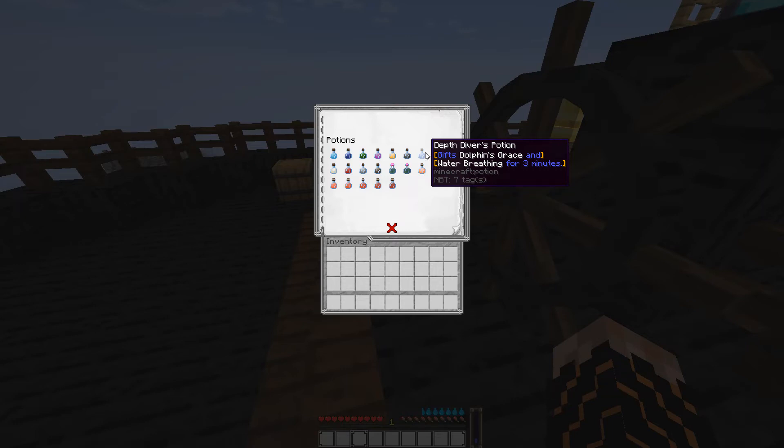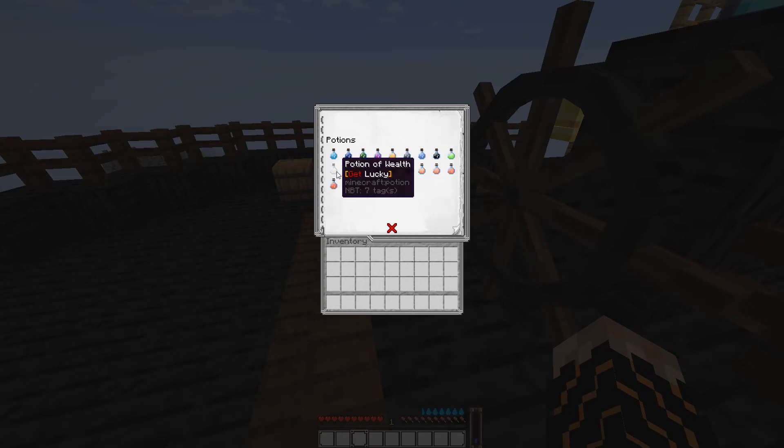The Depth Diver's potion gives Dolphin's Grace and Water Breathing. The Minus potion gives Fast Digging and Night Vision for three minutes — they give between two and three minutes. The potion of vitality gives Healing II and Regeneration II for two minutes.